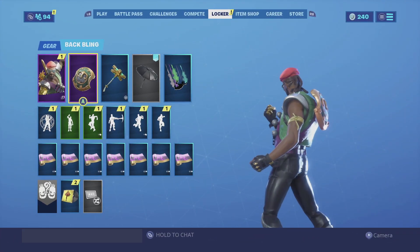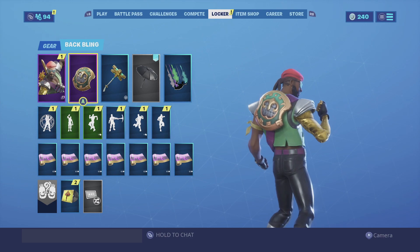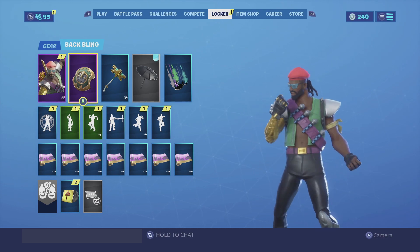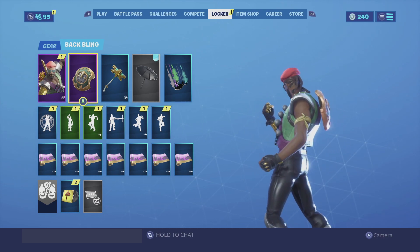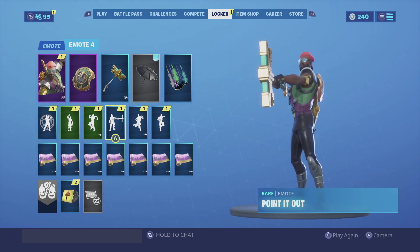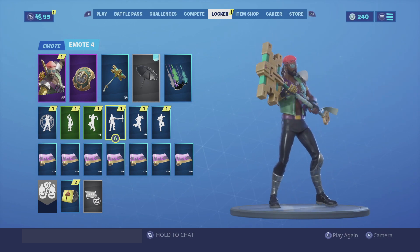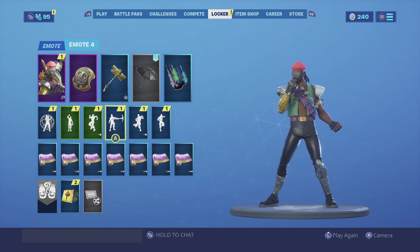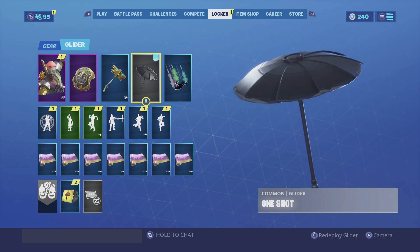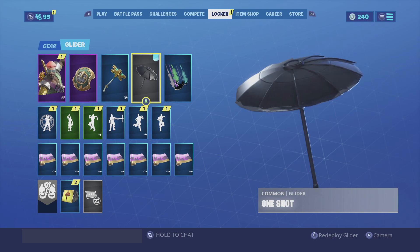For my last combination, I do have the Loyal Shield backbling. The Loyal Shield color scheme of gold and green looks really good, especially because he does have green and gold himself. Overall it's a very compact backbling and it looks really good on Major Lazer. For the harvesting tool, we are going with the Lock Pick — a very underrated harvesting tool, not a lot of people use it, but it does have the same color scheme of gold and green, and those are the main colors he has on, so it looks really good. For the glider, we're going with the One Shot glider. He does have black jeans after all, it's a simplistic glider, and overall it looks really good together.